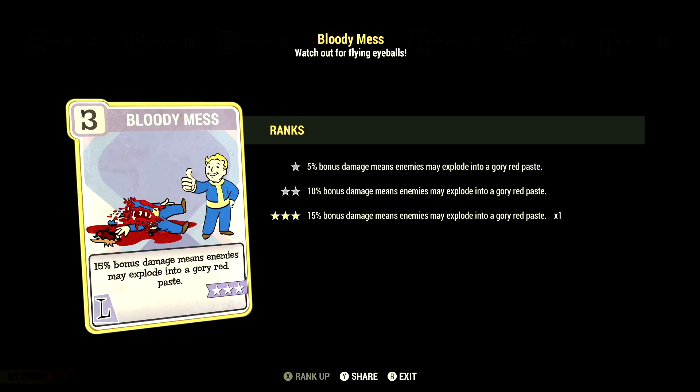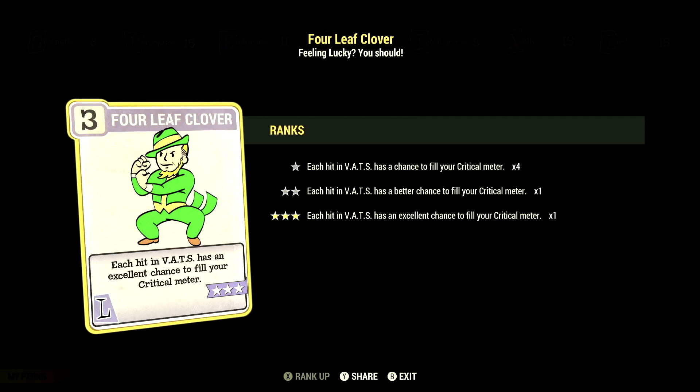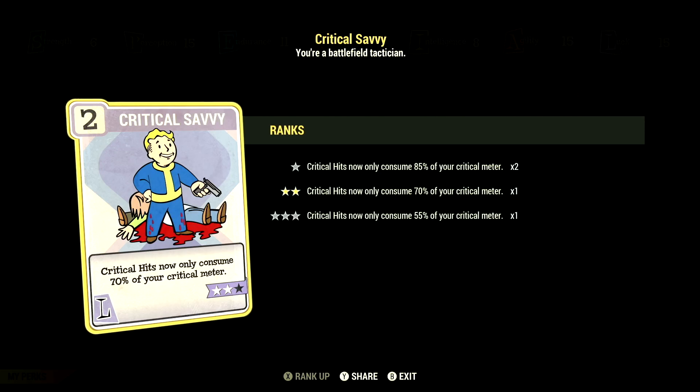Over in Luck, we have 15 and have Bloody Mess at 3 stars — 15% bonus damage means enemies may explode into a gory mess. We have Better Criticals at 3 stars — VATS criticals now do plus 100% damage. We have Serendipity at 2 stars — while below 30% health, gain a 30% chance to avoid damage, no power armor. We have Four Leaf Clover at 3 stars — each hit in VATS has an excellent chance to fill your critical meter. We have Starched Genes at 2 stars — you'll never mutate from rads and rads will never cure your mutations. We have Critical Savvy at 2 stars — critical hits now only consume 70% of your critical meter.